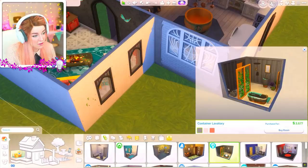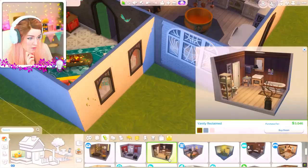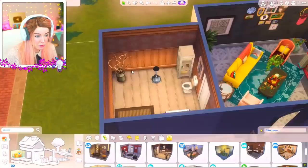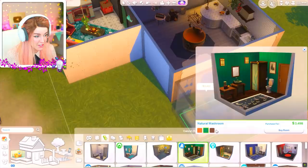I feel like a bathroom here could be a good idea. There are some cozy little bathrooms. I want it to kind of fit this kooky, cute feel I've got going on. I've gone for like Realm of Magic and Paranormal vibes - I definitely have a style that I prefer. There's so much space here - it's like an unnecessarily big bathroom right now. This is an itty bitty bathroom. And this natural washroom is smaller as well.